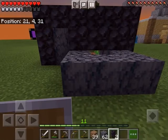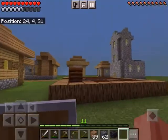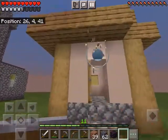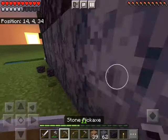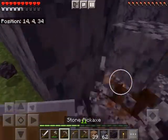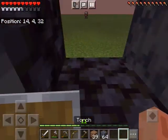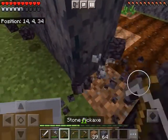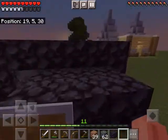These guys probably need some light in there — yeah, they definitely do. I'll grab some from the village. Break in here, place that — boom. Nothing can spawn, or shouldn't spawn. And here we go, this is our little breeder.